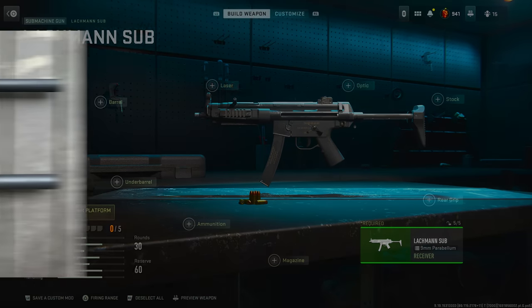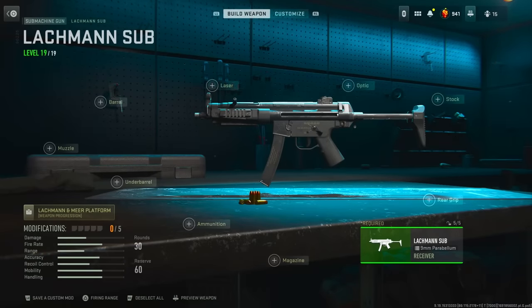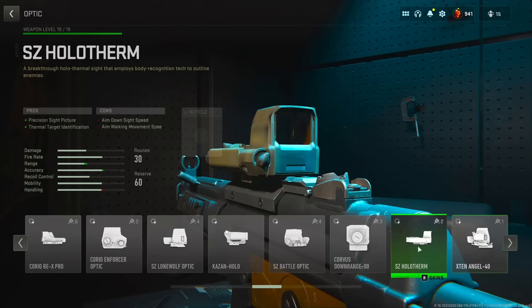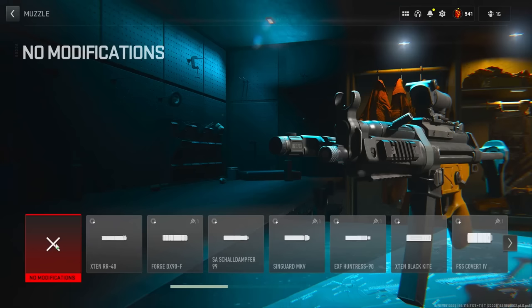Alright, so next up we're making the MP5 MLI, and this was suggested by the homie Pines Mall. They gave a full build but I saw a lot of different builds online so I'm going to kind of do my own thing and combine them all. For the first attachment we're going to head over to the rear grips and go with the LM Chronus. For the sight, pretty much any one of them can work — the one I'm going with is the Kazan Hollow. Then for the laser we're going to run the VLK.